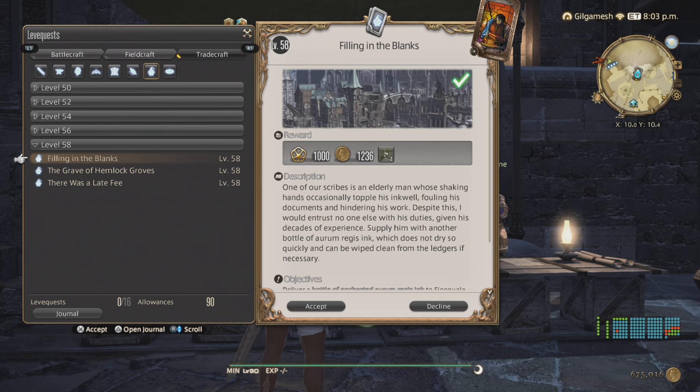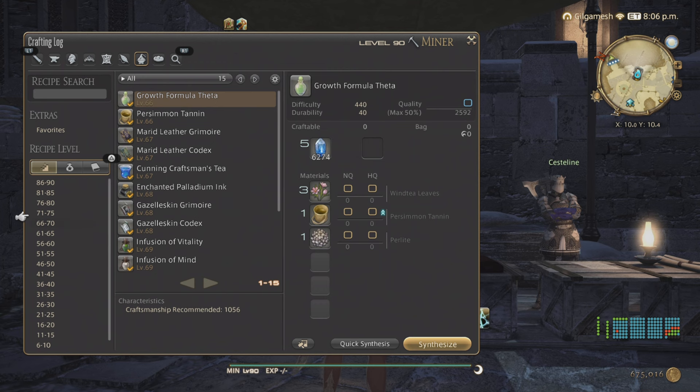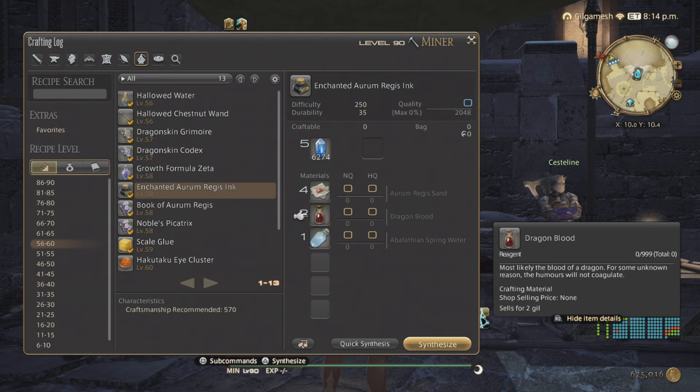Skipping Weaver and Leatherworker, going straight to Alchemist. You're going to be doing Filling in the Blanks for Allagan Ink. For the ink, you just need some items - the sand, the Dragon's Blood, and the Spring Water. The Dragon's Blood you can actually get - I think the best place to get that is in the northeast section of the Churning Mist. The other two can be gathered, or you can have your retainer get these for you. The Dragon's Blood is also pretty cheap on the market board.